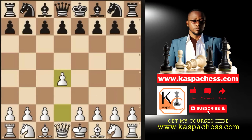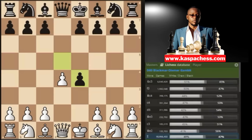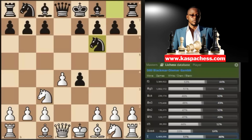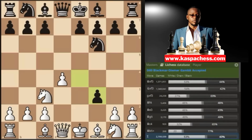Trap number one in the Black Mad Dima Gambit. You start with d4, then black plays d5. Now instead of playing c4 you go pawn to e4. According to the Lichess database, d takes e4 is what everybody does, and then you go knight c3 attacking the pawn on e4. Black is going to defend his pawn with knight to f6.